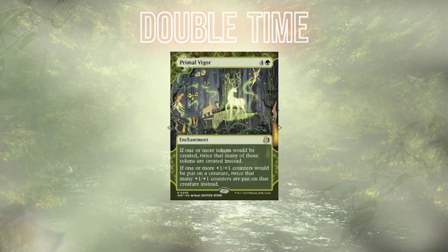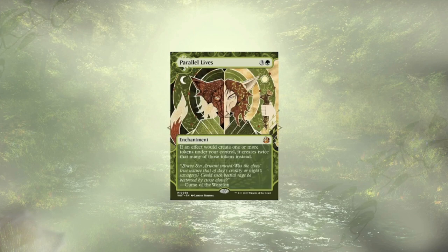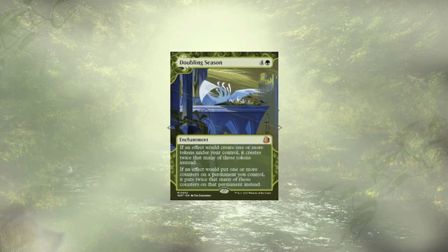We have a few ways to generate extra tokens in this deck. At the top of that list is Primal Vigor. This card is a little group hug, which isn't generally my style, but I think it's okay here since we're definitely focusing on tokens and counters and our opponents are unlikely to be doing the same. Parallel Lives, by contrast, is just for us — a little cheaper to cast, though it won't be helping with counters. Doubling Season follows that up with both token and counter doubling that's just for us in this deck.